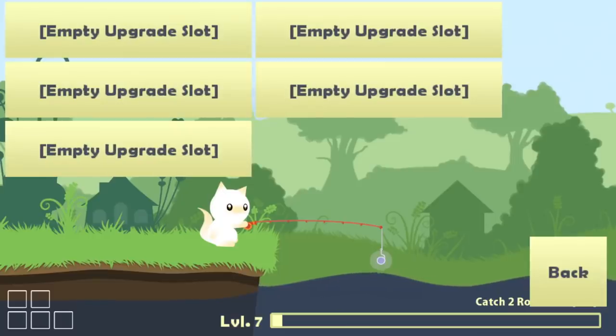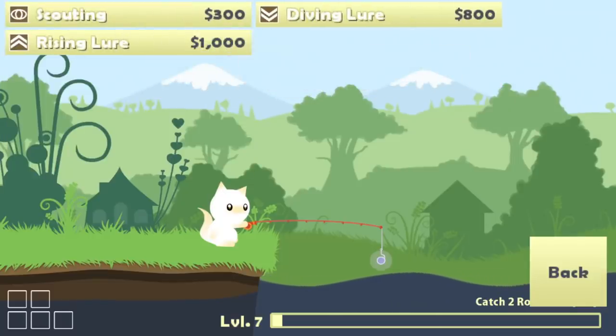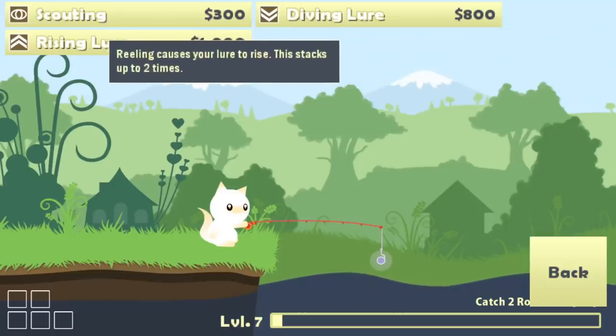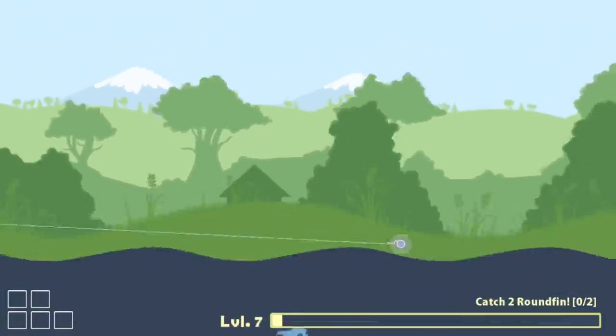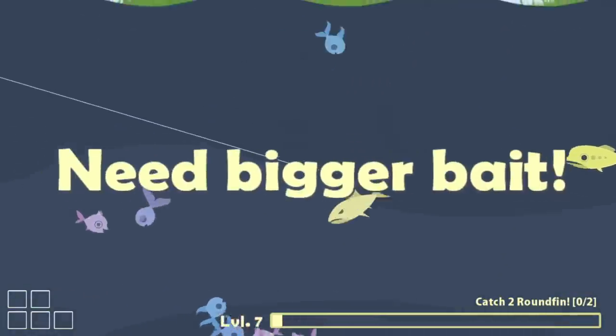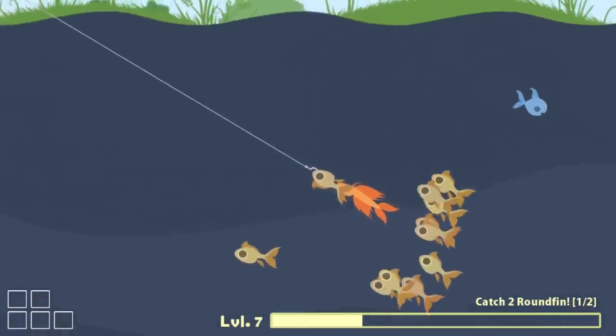There are also new upgrades - rising lure. I don't know if that's good or not; I guess it depends on what you're going for. If you're going for the little fish it makes sense to stay at the top, but I don't know if I really want that though. We'll worry about that later, let's just check out the power rod now. We can go way deeper. Those guys need bigger bait too - don't eat my fish.